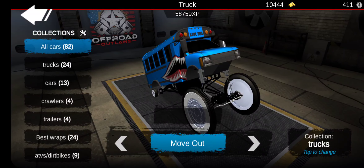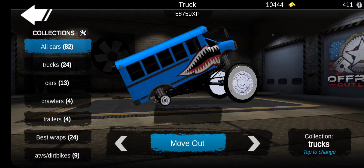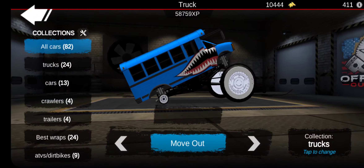It's purposely made to look ugly at this point because it's looking ugly either way — with small tires in the rear and big in the front. So might as well go all the way, go big or go home.